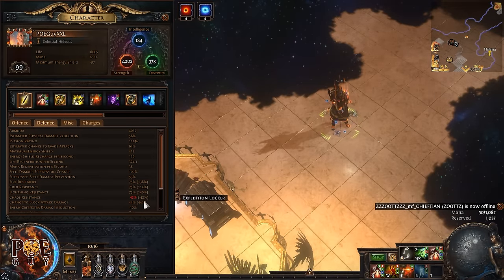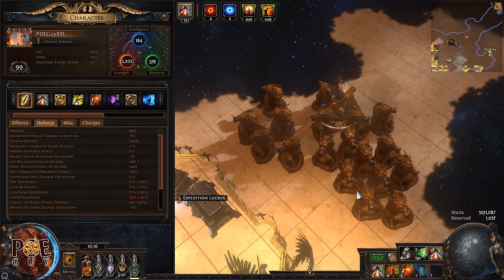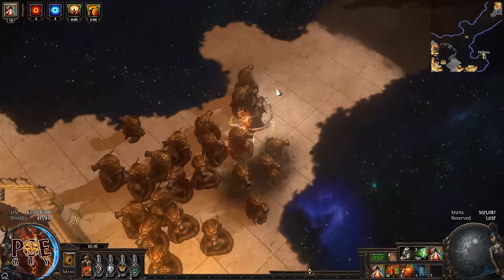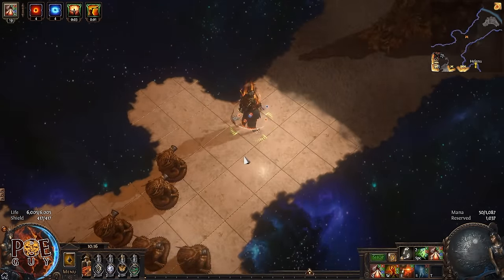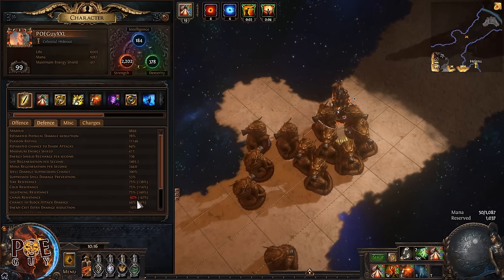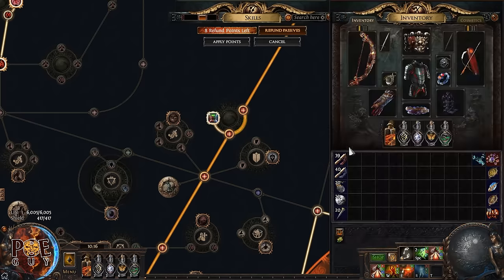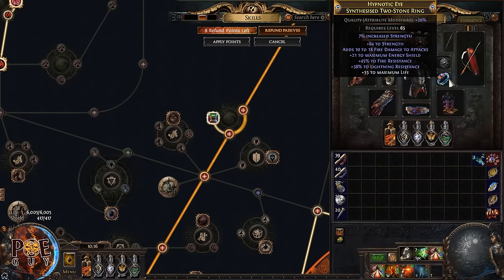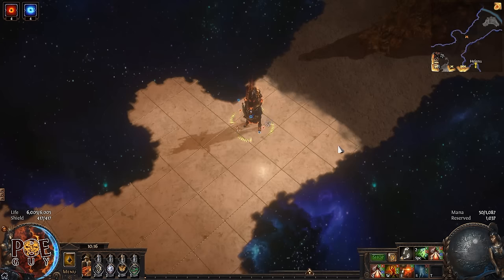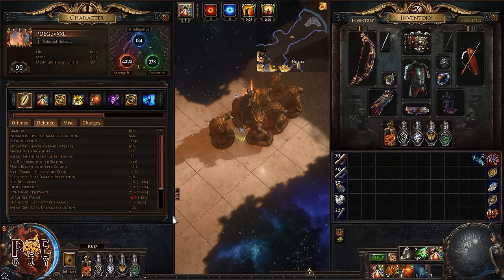I've played this build for more than three years — you're fine. You have a lot of life regeneration per second, so you barely feel poison damage, and you have high dodge chance and dodge. I'm doing content like Simulacrum wave 30 on this build with negative chaos resistance. But if you really want more, there's a Watcher's Eye with 30–50 chaos resistance while affected by Purity of Elements. You can also roll chaos resistance on rings and belt. You don't need to overthink it.